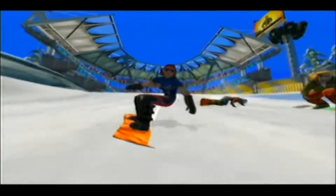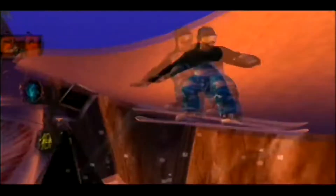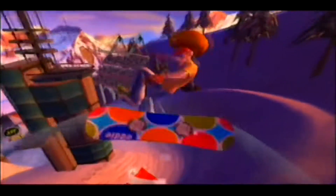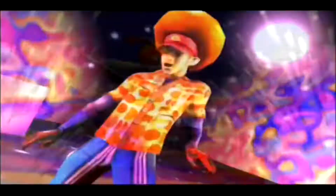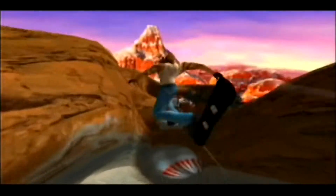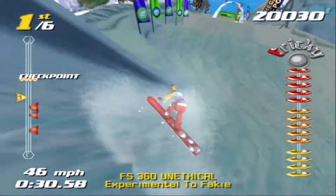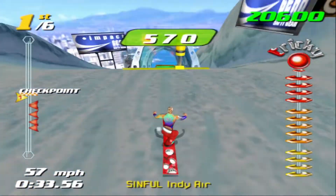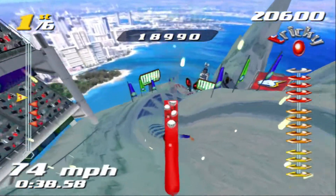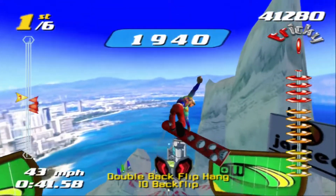Hey, what's going on guys, it's Hazy Gray here and today we're covering something very interesting within the SSX and PCSX2 community. If you've ever tried to emulate SSX Tricky on PCSX2, you've probably run into a big issue: graphically the game is a bit weird in a few areas. The main one is that whenever you're riding throughout the tracks, the snow is a lot darker and much murkier — it almost looks like slush.